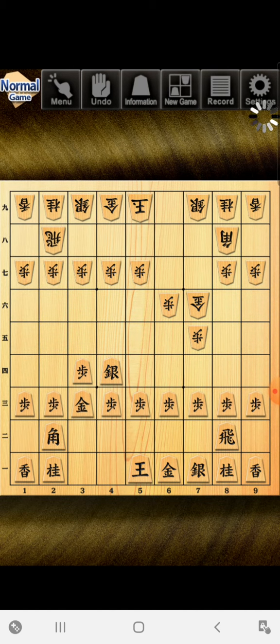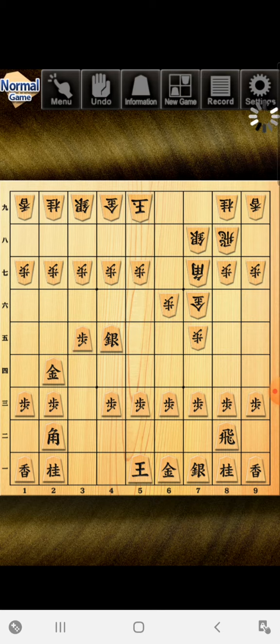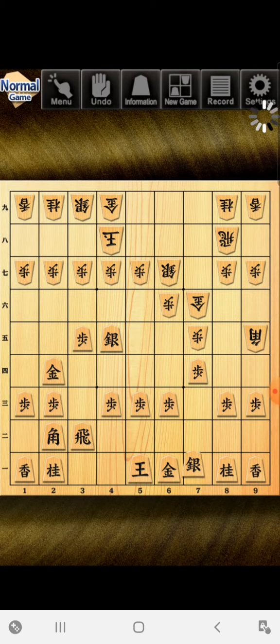I need to get this gold out of my way. So I'm attacking the third rank — very important move right here. That frees my bishop so I can drop him.